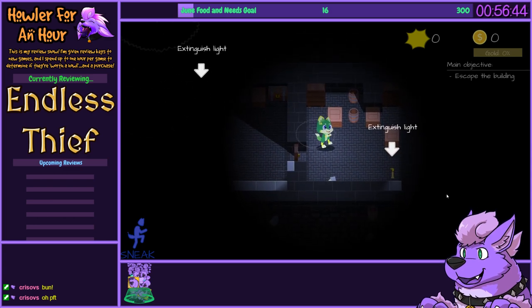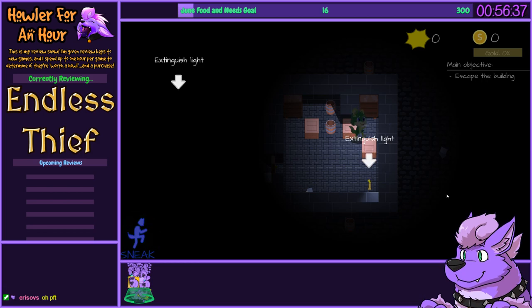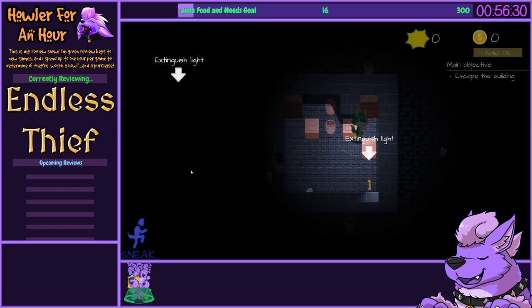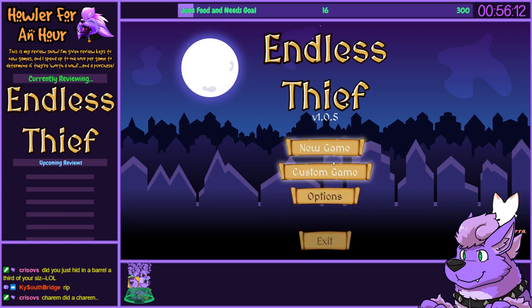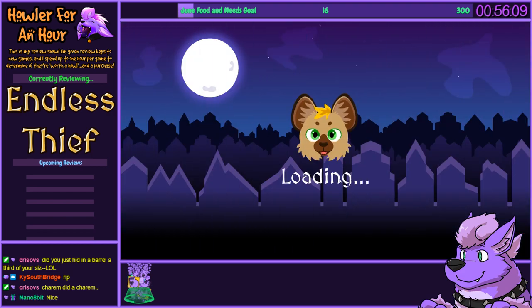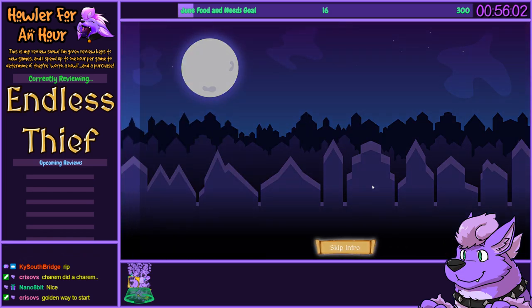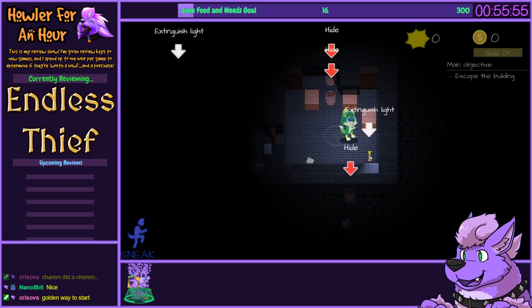We can hide in the shadows. I think I soft-blocked — I don't seem to be able to move. I think this game is probably better with mouse and keyboard. Time to restart. If there's geometry I can get stuck on, I can do it.